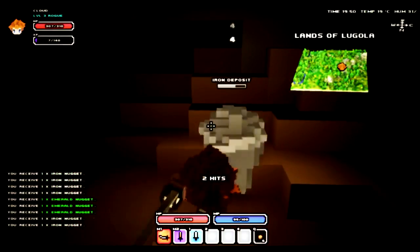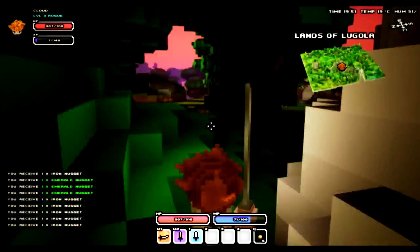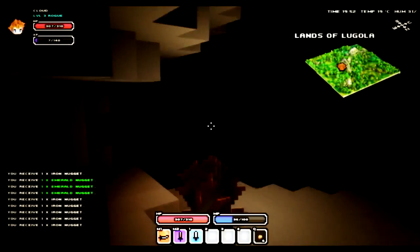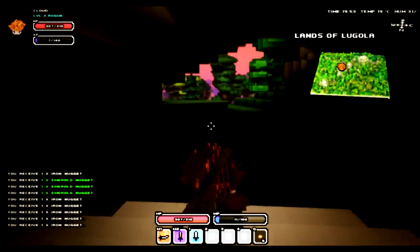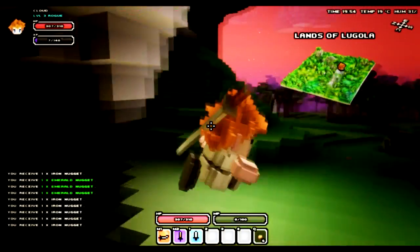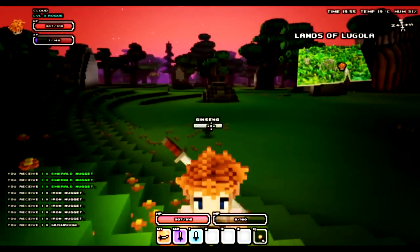Then there's emerald, which we're finding a lot of in here — it's good for crafting mid-tier armors for mages, rogues, and rangers. Then there's ruby; I haven't found ruby yet, so it's kind of in the middle between emerald and sapphire. Sapphire is also for crafting mid-tier armors for mages, rogues, and rangers. And then diamonds are the rarest ones — they're found in veins inside caves.